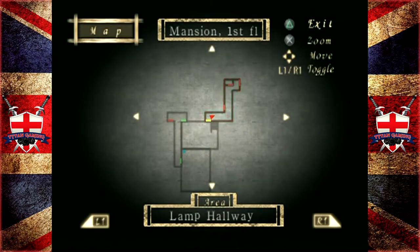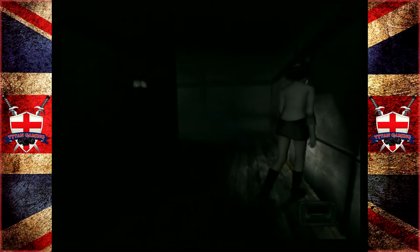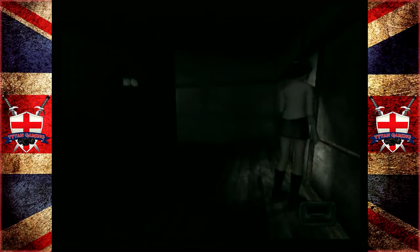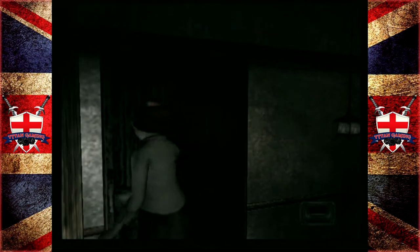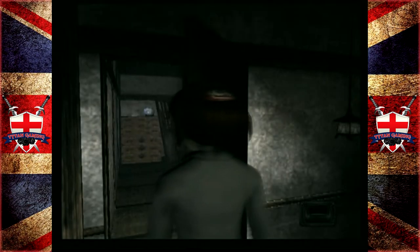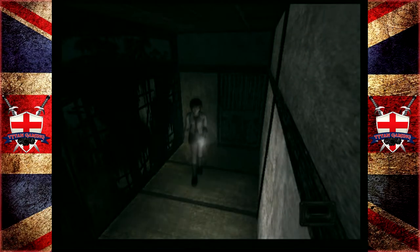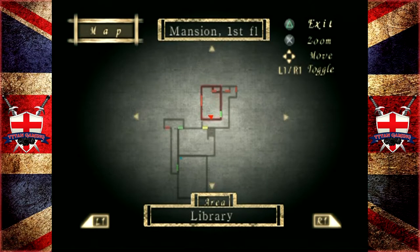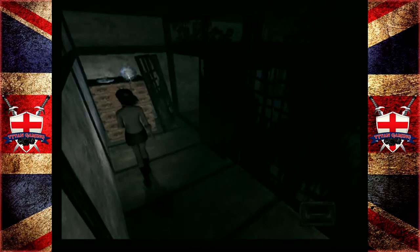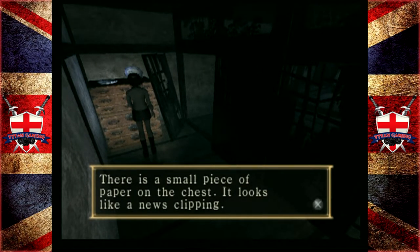Is it still yellow? It is. So what does yellow mean? I'm guessing red doors are doors that we haven't tried. That is a door and it is an open door. What colour is that one? That one's green. Is it because it was a hidden door? There's a small piece of paper on the chest - it looks like a newspaper.